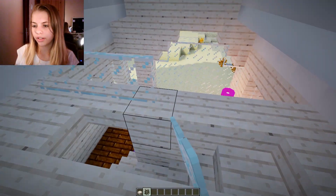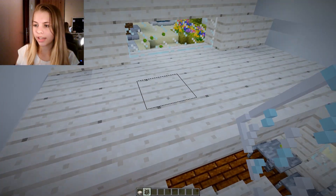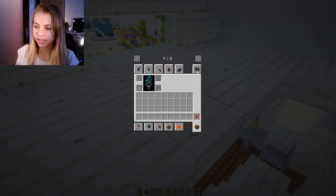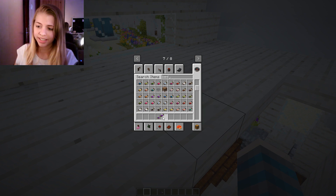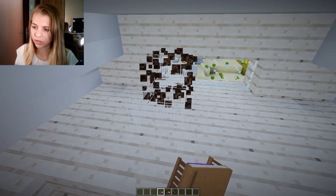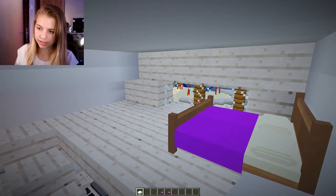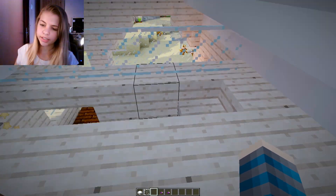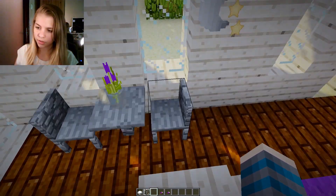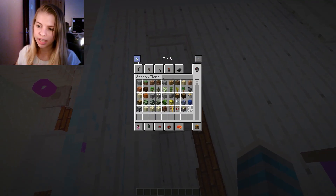I wanted this house to look more posh and rich but I'm still happy with it — it's really cool looking, really clean. We'll put a railing along here, and then we need a bed in here so we'll go with a purple one, keeping with the theme. Nothing fits well, but there we go.